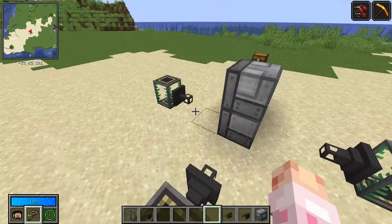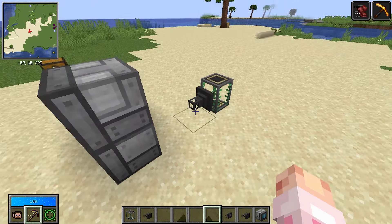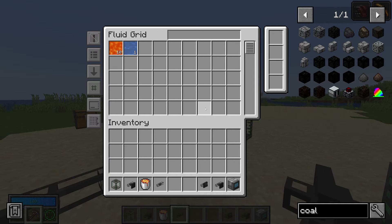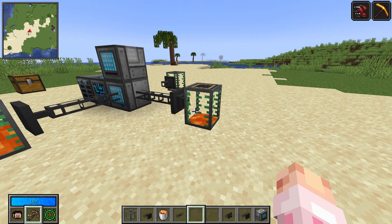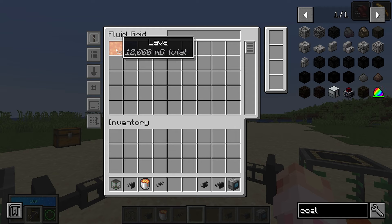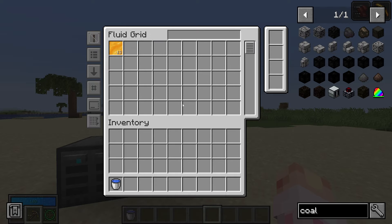I'll put an external storage on this fluid tank, an exporter on this fluid tank, and an importer on this fluid tank. These won't work until you click the button to change the type to fluids. Fill up the fluid tank with some lava, connect the external storage with cables, and in the fluid grid you now see 10 buckets of lava — you can add even more and it fills right up. You can then export the lava into another tank, and you can see the millibuckets going down. It's slow at the moment but you can augment it with speed upgrades. An importer works as well — fill a tank with honey and it sucks the honey into the system.